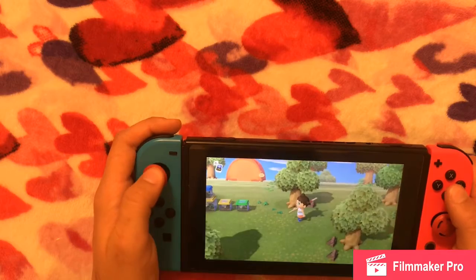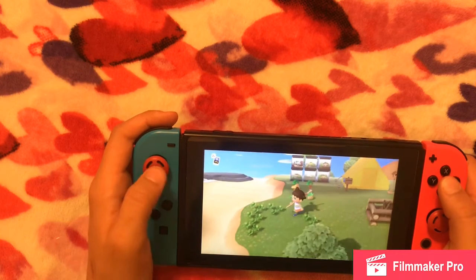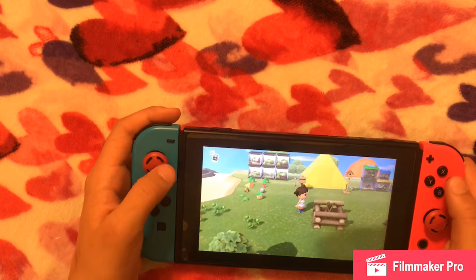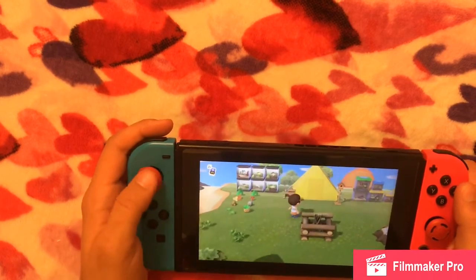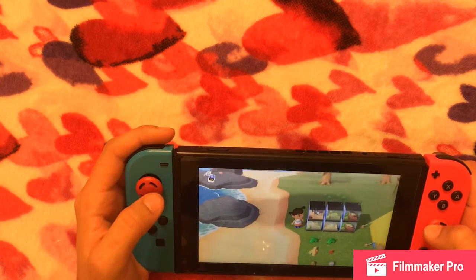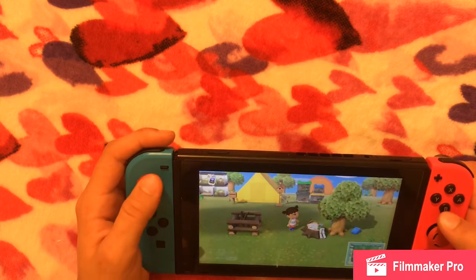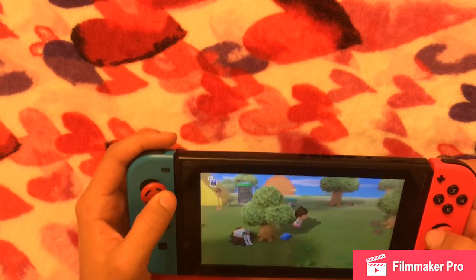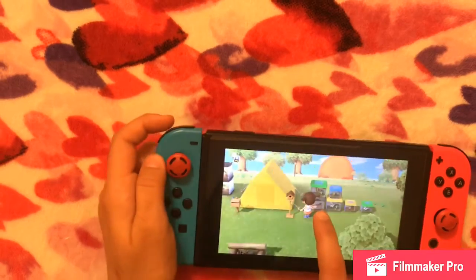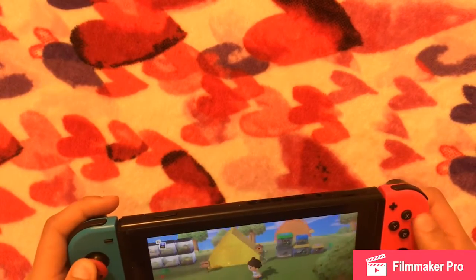Then there was another one and I caught it straight away and sold it for 8,000 bells. This is my campsite — I've just thrown random stuff I don't need in my inventory here. These are my plants from Tom Nook, this is my campfire I can light anytime. These are the fish I've caught — I caught way more but sold them to get money because I was broke. I built this birdhouse and I have a workbench here to build stuff.